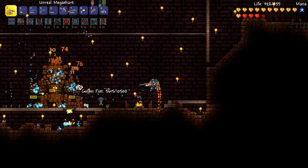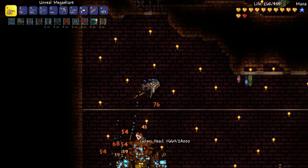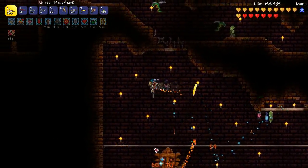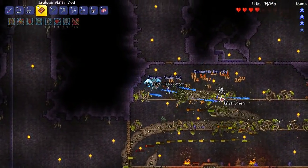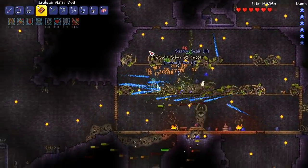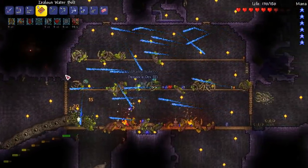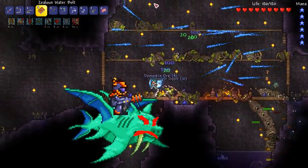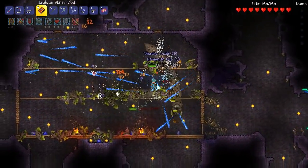For guns, the Mini Shark and Mega Shark with their insane speed and damage generally outperform other guns available at the same stages of the game and were great against enemies and bosses alike. For Magic, if you're lucky enough to find a Water Bolt at the top of the dungeon and you get a few Mana Stars, you can completely destroy all early-game enemies and bosses when you fill the screen with bouncing bolts of death. And don't even get me started on the Meteor Armor and Space Gun combo — that thing is completely OP.